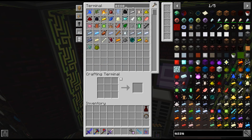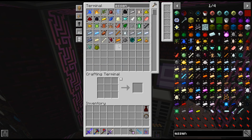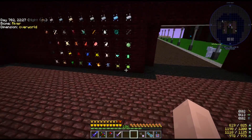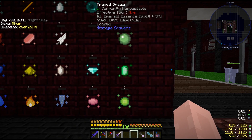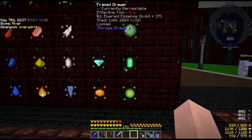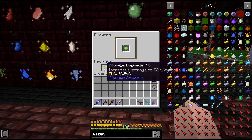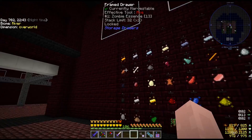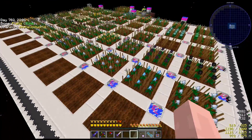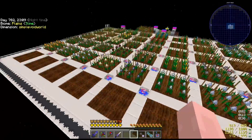All of the essence is in the ME system and it looks wonderful. I still need to make the other plant gatherers for the other side of the platform. I'm waiting for more emerald essence to come in so I can make more storage upgrades — emerald storage upgrades for all of these drawers. Sorry if it appears a little laggy while recording; I have a lot of block updates happening at once.